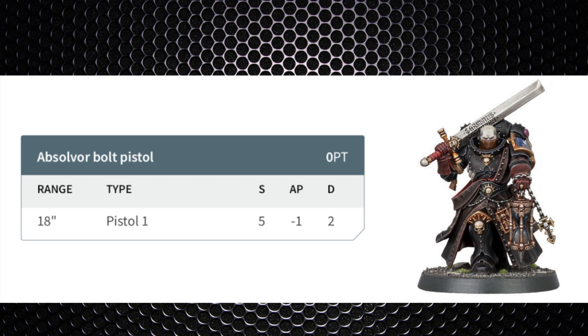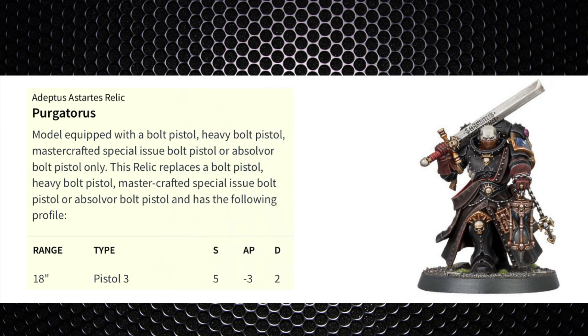You can upgrade the pistol with the Purgatus relic: range 18, Pistol 3, strength 5, minus 3 AP, and 2 damage. You're getting three shots instead of one and much better AP, putting power armor to a six plus armor save. With three shots you should average two hits, wounding on threes, and getting at minimum one through. In the assault doctrine it becomes minus 4 AP. Over four turns you should make your points back from the pistol alone, and that's before the melee.